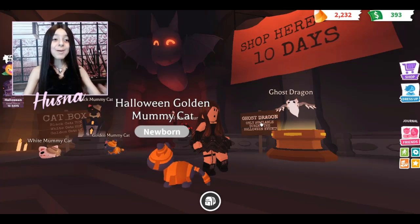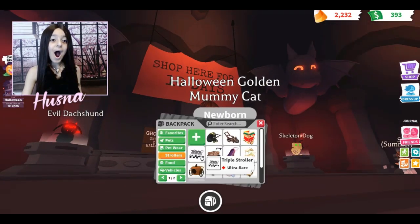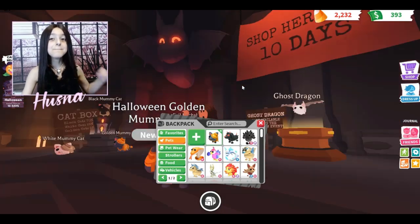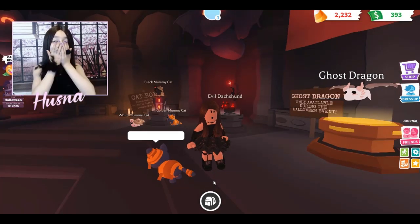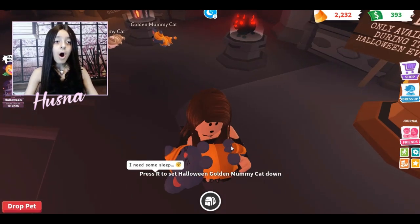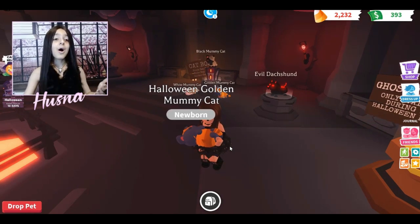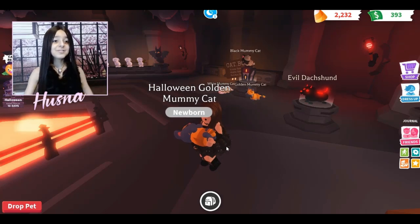What did I get? Oh — I got the golden mummy cat! No way — I got the LEGENDARY golden mummy cat! This is insane, it's so cute, I want to hug it! Come sleep in mommy's arms! Thank you so much Adopt Me. I thought I was going to get the black or white one that I already had, but I got the golden one on my first try!